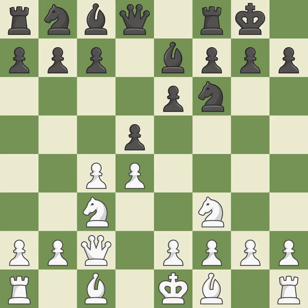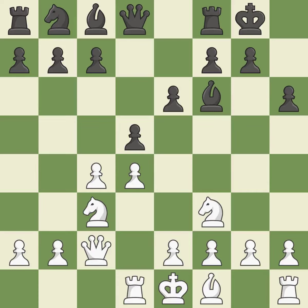Castling kingside tends to be safer because the king is further from the center. A bishop moves out of its beginning square and into the action. This kicks an opposing bishop. This exchange is fair — takes back. It is the last book move. By moving a rook from its starting square, this activates it.